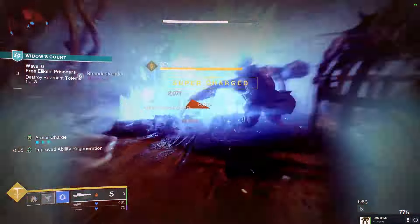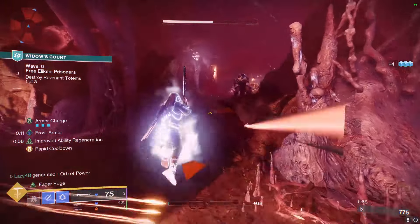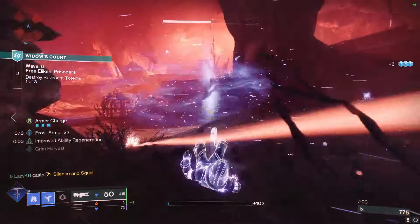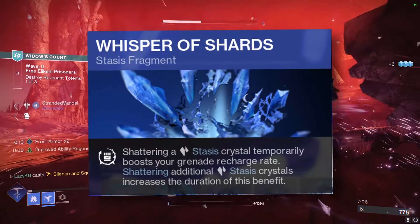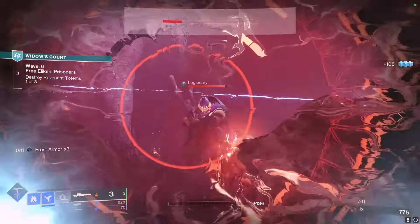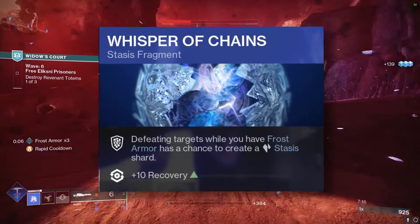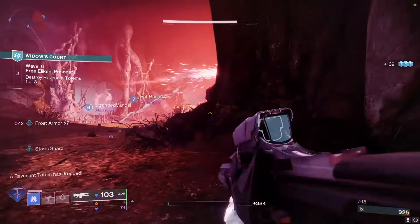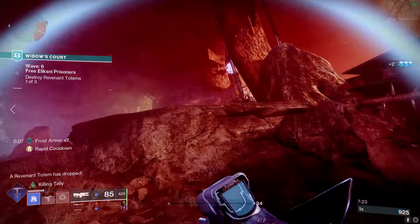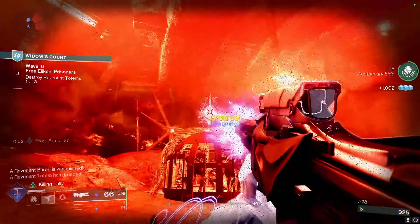Next, we use Whisper of Fissures. This is so that the stasis crystals do more damage and have more splash — a super important one to make sure the crystals are more likely to get the kills than the weapon. Then Whisper of Shards, which we already know about, granting extra grenade regen. And lastly, I have a flexible slot — I went with Whisper of Chains to get even more Frost Armor. However, this is very much an optional slot. You could go with Whisper of Impetus for your other weapons, or Whisper of Refractions to be able to dodge more. You can put whatever fragment you like most in it.